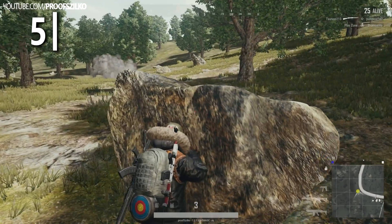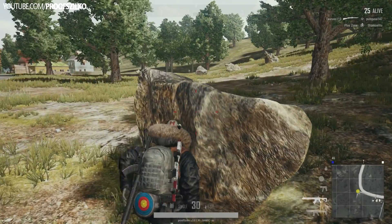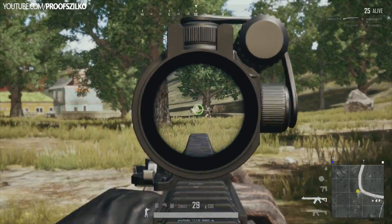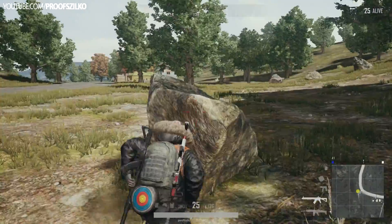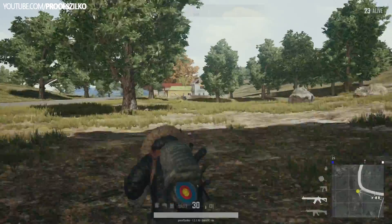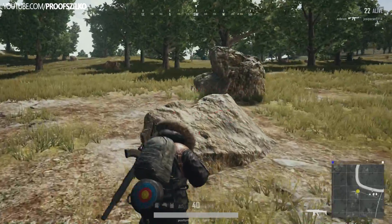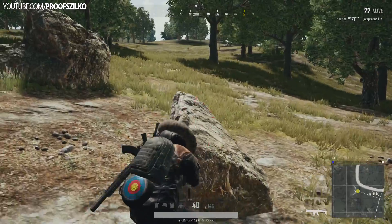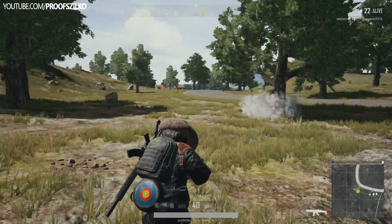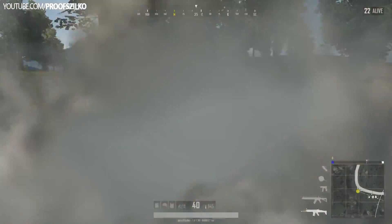Moving on to tip number 5. You have to be aware of your surroundings, which means you're not allowed to put 100% of your focus on one opponent. As you can see on the next image, I killed my opponent, but since we had a very noisy grenade battle, as soon as I took him down I started to assess my surroundings for other emerging threats in close proximity. After making sure no one else was around, I still used a smoke grenade to cover myself while looting.